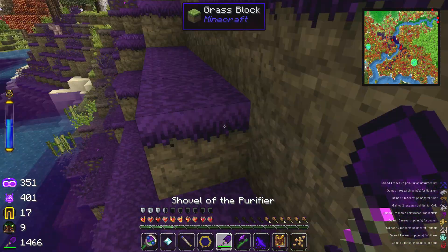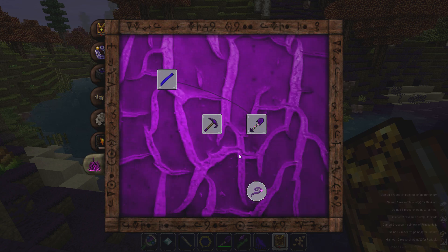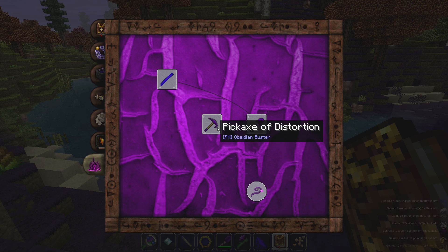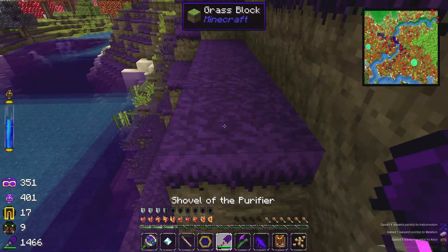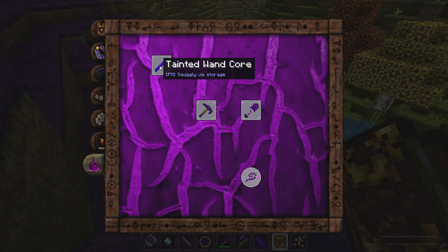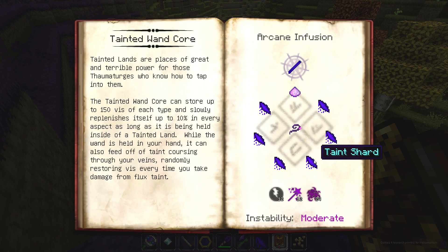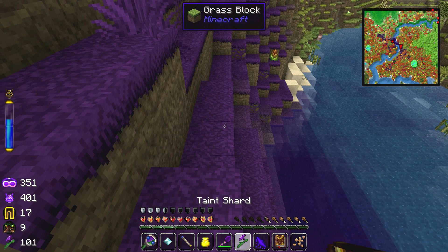While we're at it, let's scan this guy too and maybe we can unlock even more. It didn't look like we unlocked anything, honestly. There's still the regular four things in here. Maybe if we make this Pickaxe of Distortion - it's a really cool pickaxe that apparently doesn't do soft materials well but does hard materials very quickly. What I'm going to do is dig up as much of this taint as I can, because my end game is to make this Tainted Wand Core. I need six of these, and I also need a Taint Tendril.